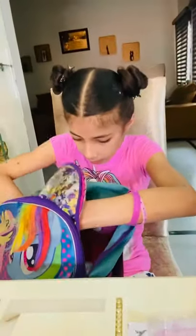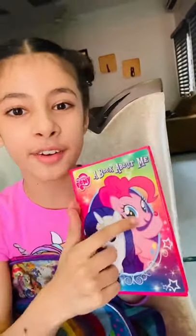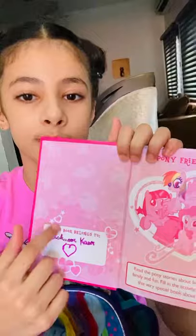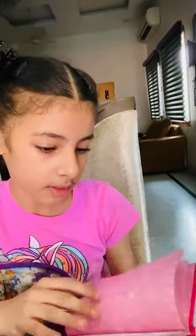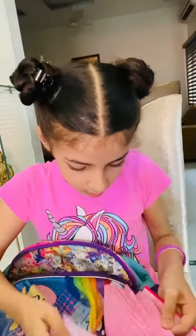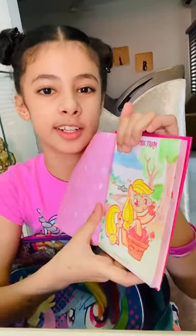There is one more thing in my bag — a book about me! There is Pinkie Pie and Rarity in this picture and 'My Little Pony' is written at the back. In this book you can write your name and tell about your friends, and you can color the ponies' pictures. See, I have colored Applejack's picture — it is looking very nice. I did this with my friend!